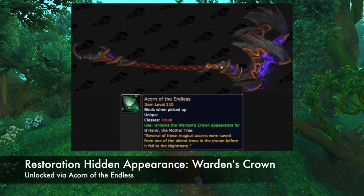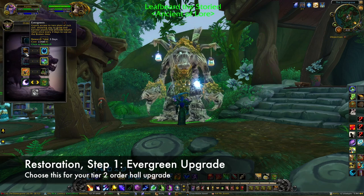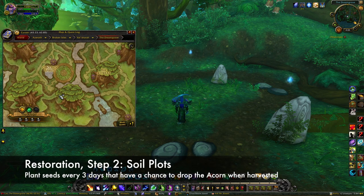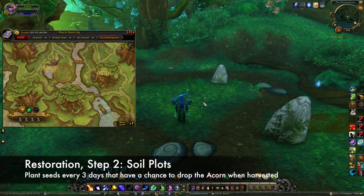Finally, we have the Restoration appearance, which is called Warden's Crown. It is unlocked via the Acorn of the Endless, and gives Gahanir a feathery, owl-like appearance. To obtain this item, you must select the Evergreen upgrade to your Order Hall. This allows you to plant seeds in two plots in your Order Hall; the seeds take three days to grow, and when you harvest them there is a chance that they will drop the Acorn.